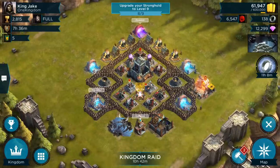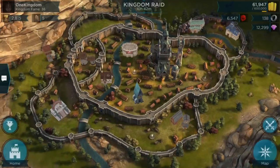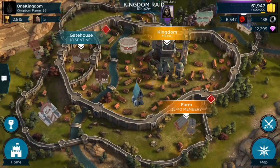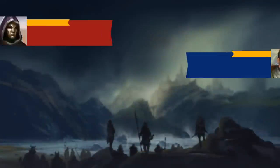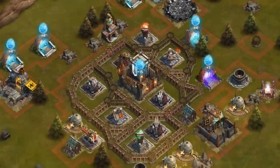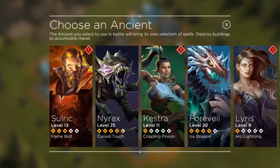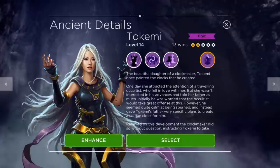What is up guys, Jake here with our next live attack video. I want to bring this one to you because I had a new ancient today that I've been playing with and I think is pretty nice. It's Tokimi — it's the one you get from the daily rewards at the end of 28 or 30 days. You get the ancient and it's an epic ancient, and it is a very nice one.